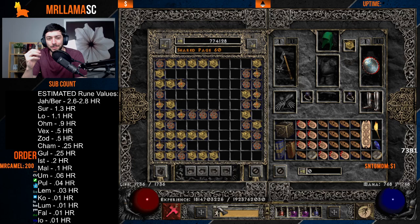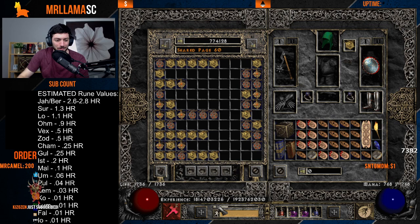We're going to blitz through the uniques because it'll be a little easier — you have more standardized stuff here, instead of debating whether a 35 ED 15 IAS jewel is worth something. I'm on old legacy Diablo 2 because I have all the items here and Pluggy lets me see them all.